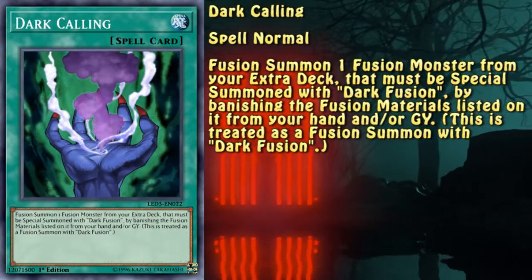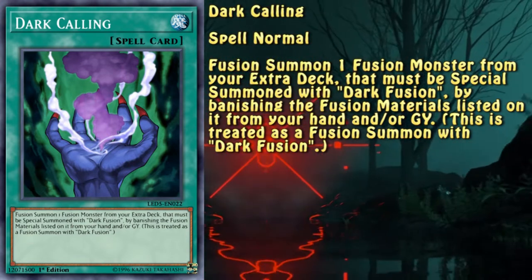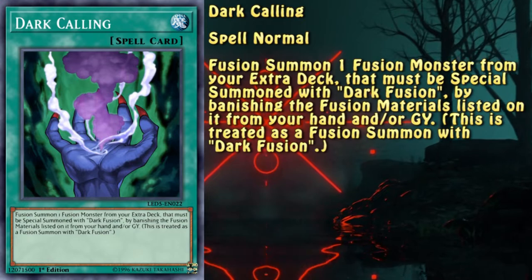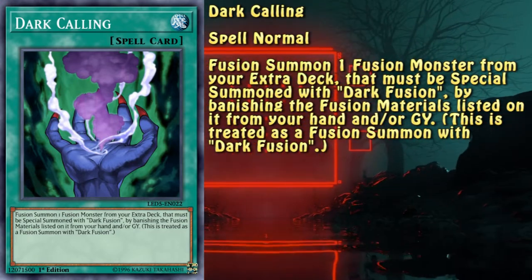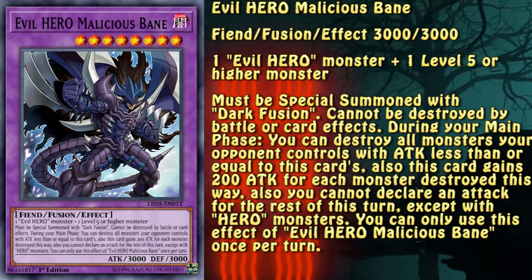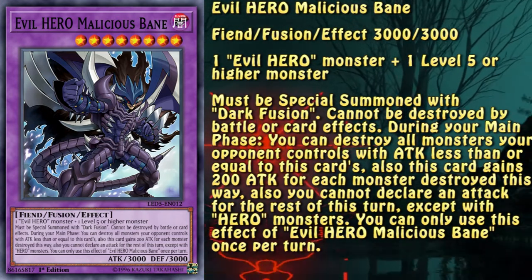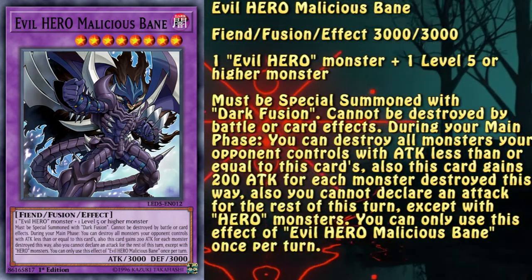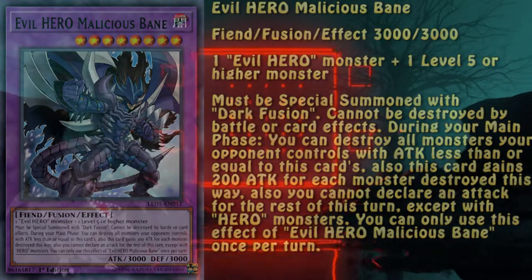Dark Calling is the card most likely to be searched thanks to the starter's effect. It allows the user to fusion summon an Evil Hero fusion monster by banishing materials listed on it from the graveyard — Miracle Fusion style! Malicious Bane is the payout for using this engine. It's a big monster that cannot be destroyed by any means, but it can destroy other monsters and gain attack afterwards.